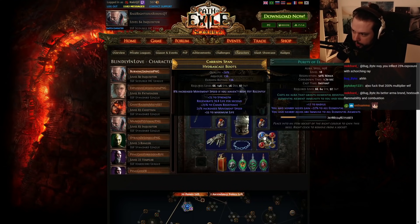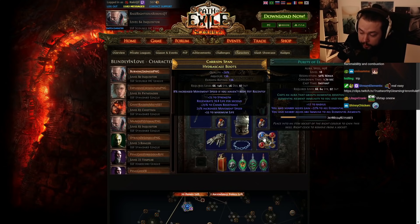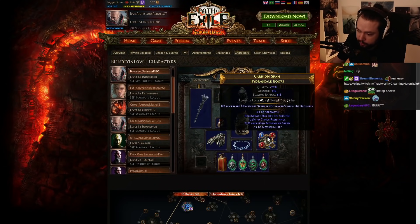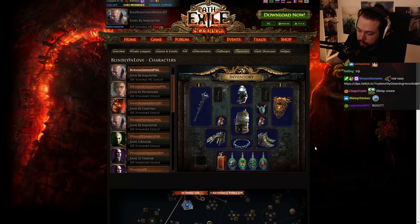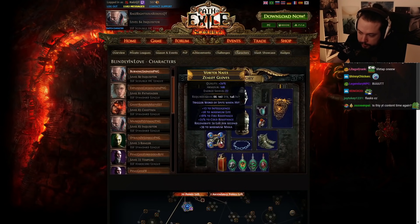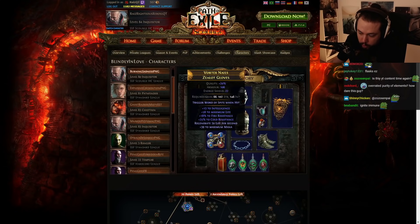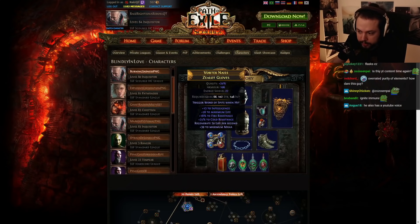Something we can most definitely improve here is Purity of Elements. Honestly, it's overrated. A lot of people use it and it does help with resistances, and the immunity to elements is good, but there are better ways of getting this. You can craft 'cannot be frozen' with Rin, you can use the Crab Pantheon for freeze immunity, and you can use one of the small pantheons to get 60% reduced effect of shock. Then if you have an open suffix on your gloves, you can craft 40% reduced effect of shock and chill. So in some situations you're going to get chilled with 40% reduced effect, but with the Crab Pantheon it's only going to be 10% if you upgrade it.